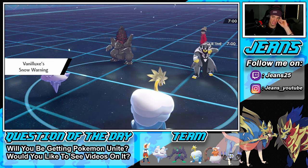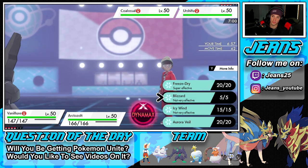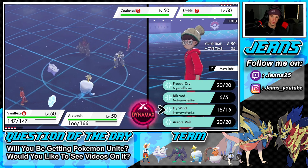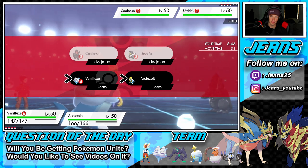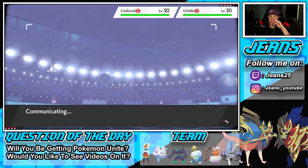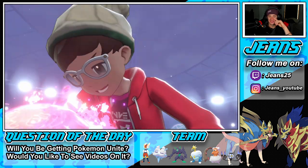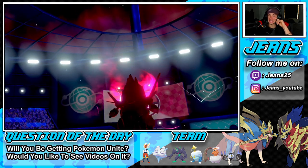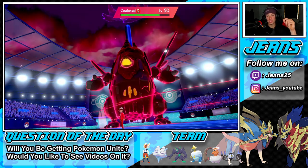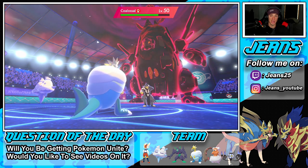I'm thinking I can just slow them down with Icy Wind and roll from there. Choice Scarf will make us faster. He's going to Aqua Jet — that is a problem. I'm going to go for Aurora Veil and a Bolt Beak — I'm with that. Aqua Jet coming out, Dynamax on Coalossal — kind of saw that coming from a mile away. Looking at it now, I don't think that was the right team to lead. I thought he'd go into Thundurus which made me not bring Grimmsnarl.